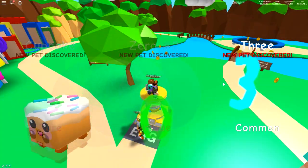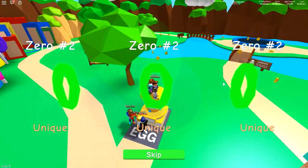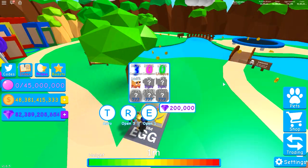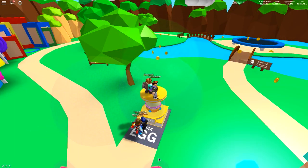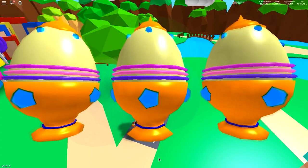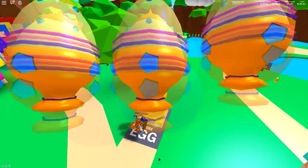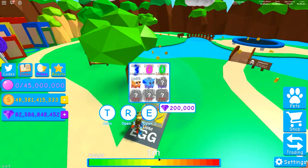We discovered the rare, the unique, and the common. The pets seem to be themed around the number 300 — there's a cake too. We got a shiny Zero! The Zero is the number-themed pet, which is kind of awkward but actually kind of cool that they made a 300-themed pet. We also got the Party Dragon — let's see if we get the Party Angel.